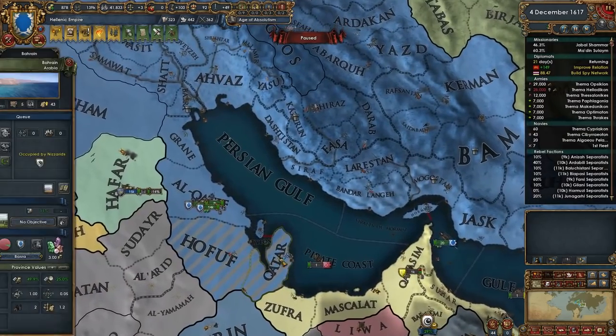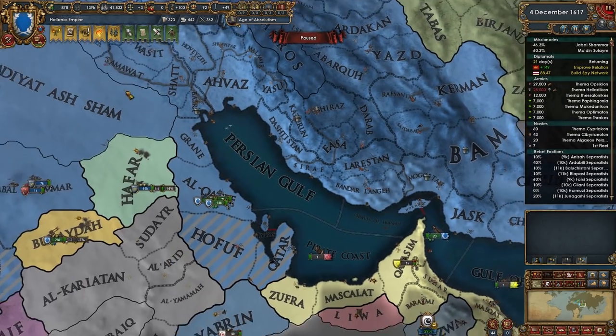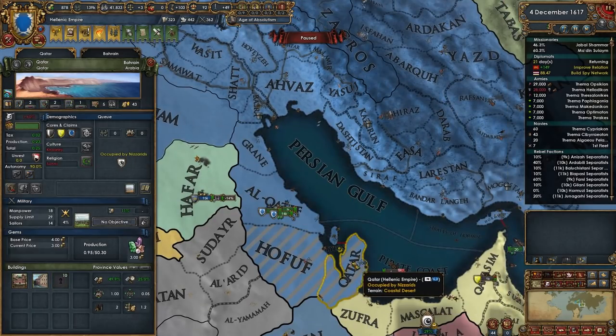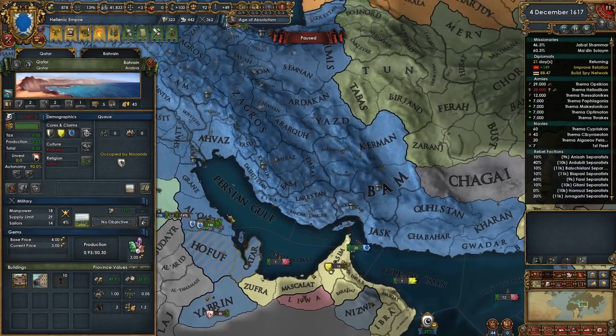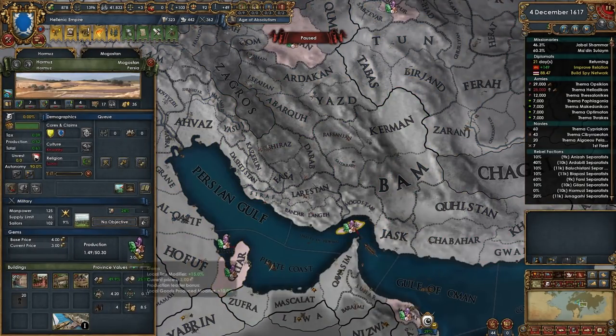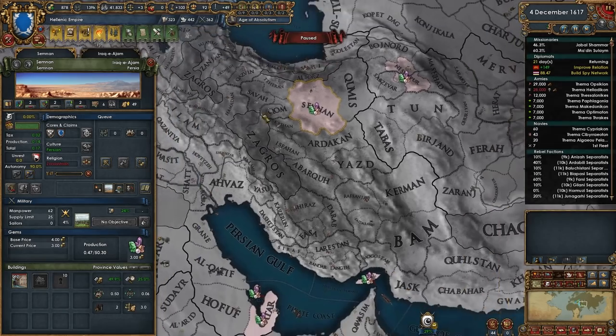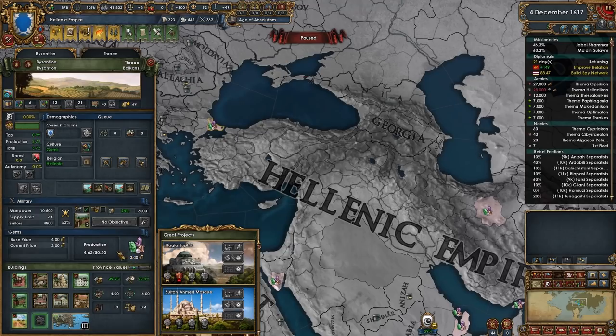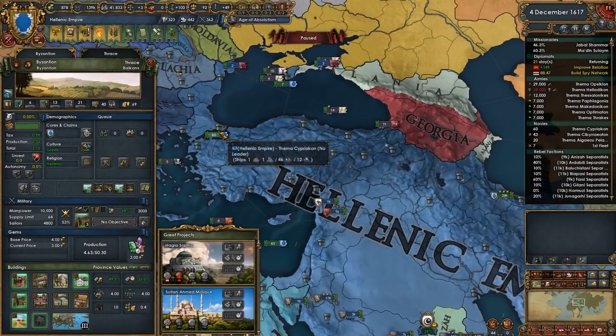Get those gems, man — why wouldn't we? Look at that. So you can take a look at how much of the world's gems we produce. In just these two provinces alone we produce two of five, so about one percent of the world's gems. We produce about another little bit as well, so we produce a large chunk of the world's gems right here. Remember, we produce about eight percent of the world's gems just in Constantinople.